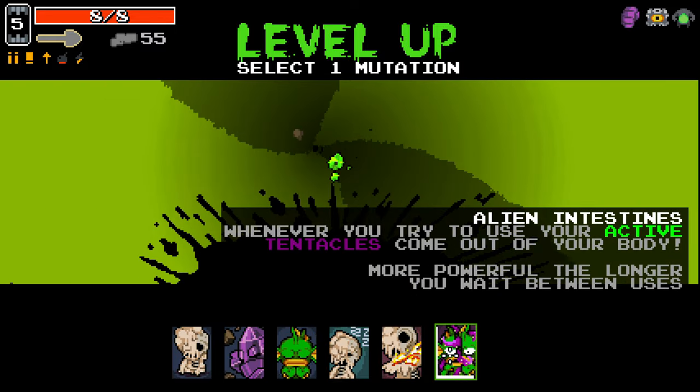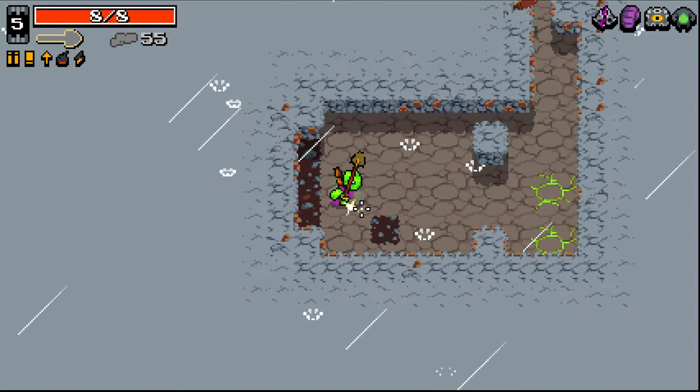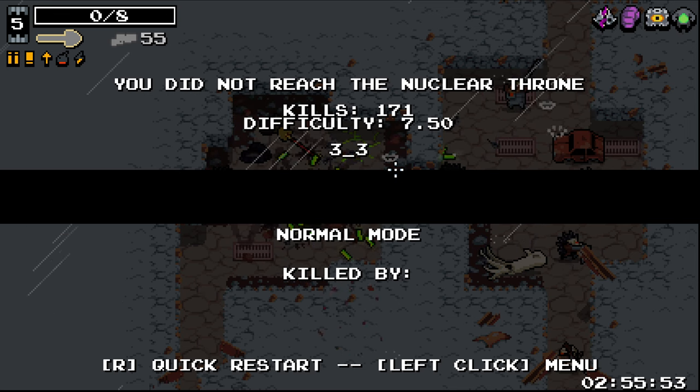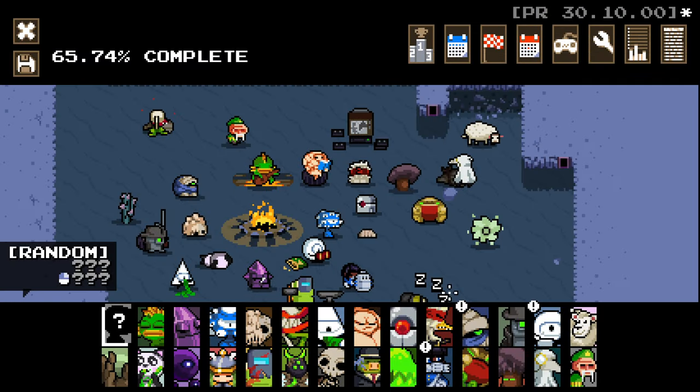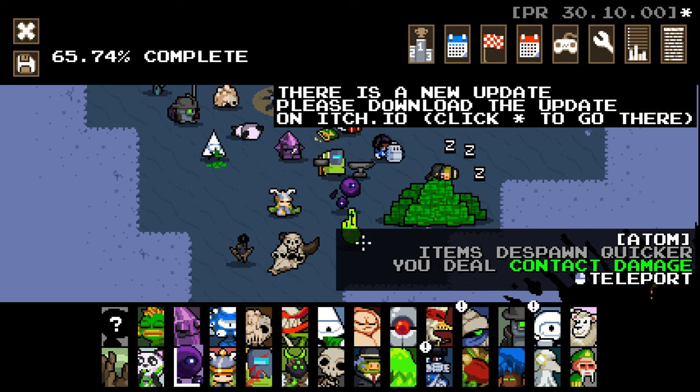I think taking alien intestines when you teleport around — being able to do an extra strike — that worked really well. So well that I accidentally killed myself.